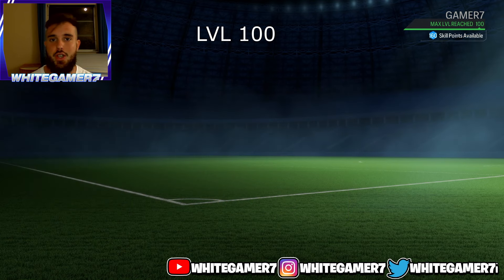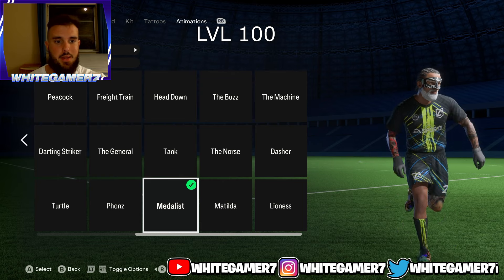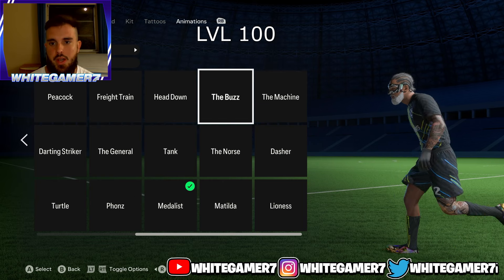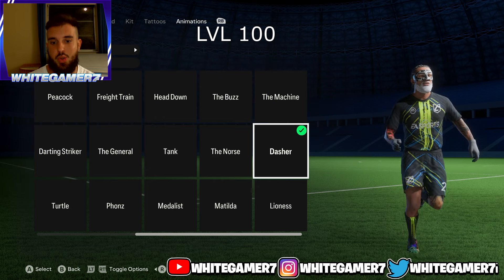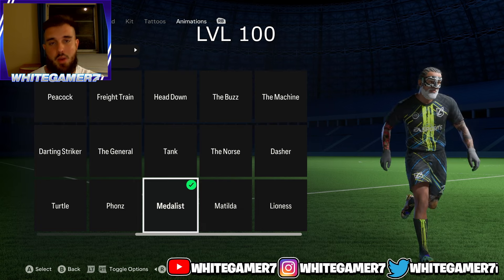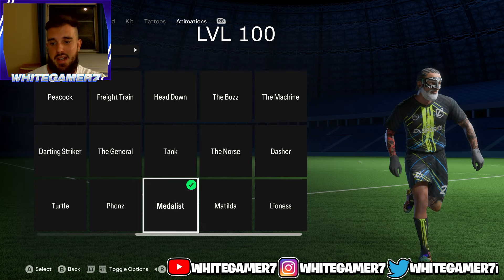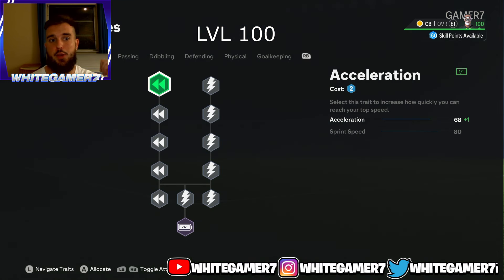For the running style at level 100, the one I use and have been recommending the entire video is the Medalist — very, very good. You can also use the Buzz or the Dasher. I used the Dasher in FIFA 23 and it was good, but I think the Medalist is the best one and that's what I use at CB.